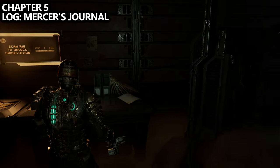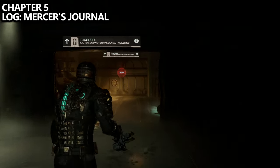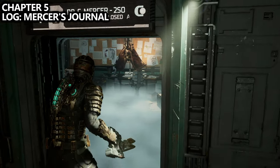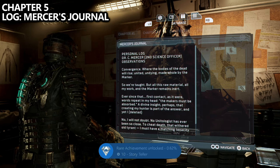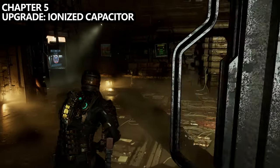From the last collectible, still moving towards the main objective marker, we'll be taken to Dr. C. Mercer's office. Once you go inside, you can find his log sitting on the table — make sure you grab it before moving on. On screen you'll see my achievement for 75 logs, but you'll probably be at 78 if you've been following along.